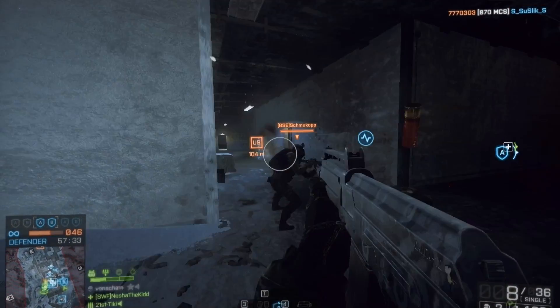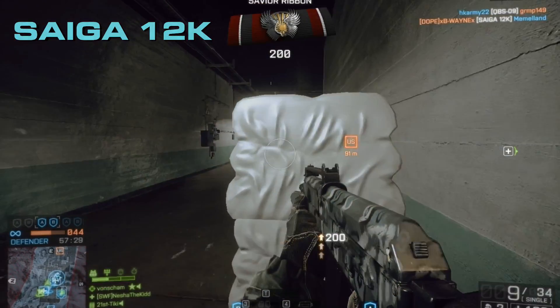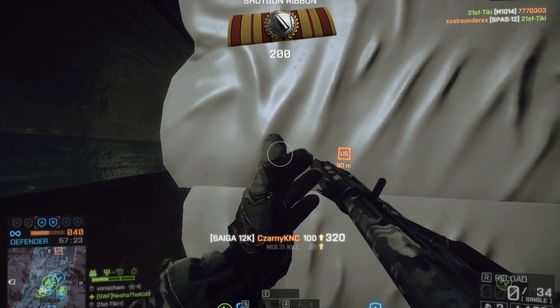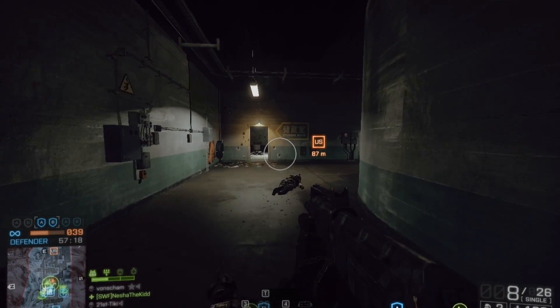The fifth one is the Saiga 12K — very nice looking and my favorite semi-automatic shotgun. It's really fun to use, has nine rounds in the magazine and a quick reload time. It's easy to use and you'll need on average two shots to take down an enemy. A muzzle brake and compensator can also be put on the barrel of shotguns for increased accuracy.